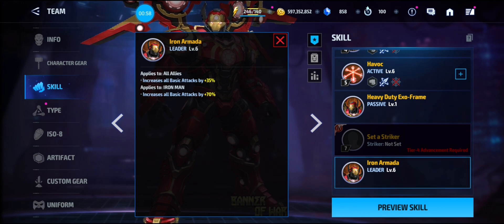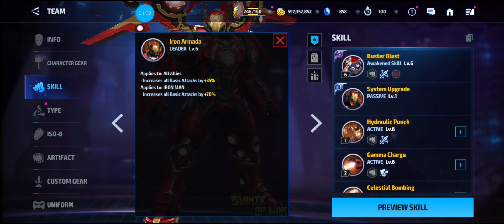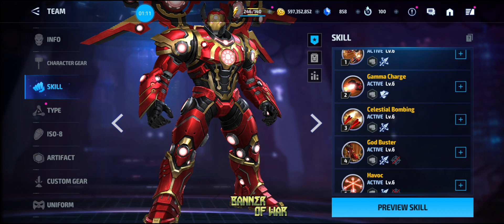Those do not stack — it's just a flat 35% for other allies and 70% for Iron Man. He's not proc-friendly, so if you use him in World Boss Legend, GBR, or similar modes you'll probably want to give him a Rage. For PvP game modes, Mighty or Brilliant Authority, Regen, or even a Conquest ISO works.